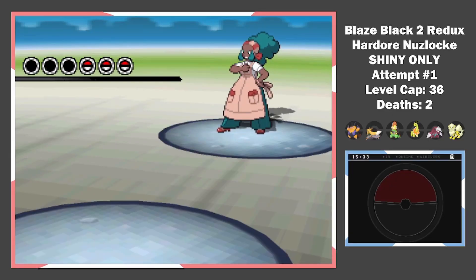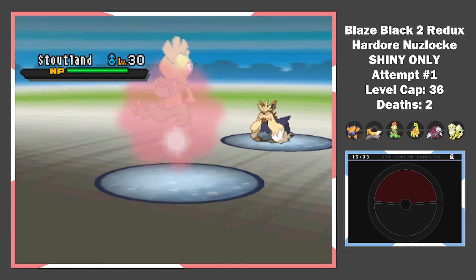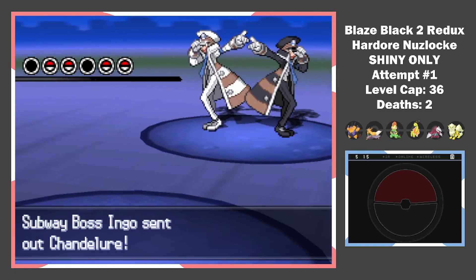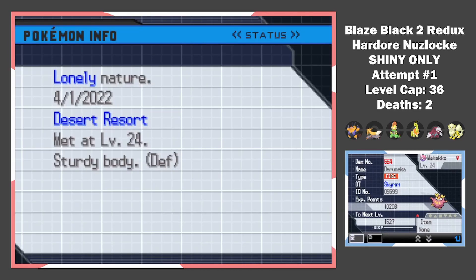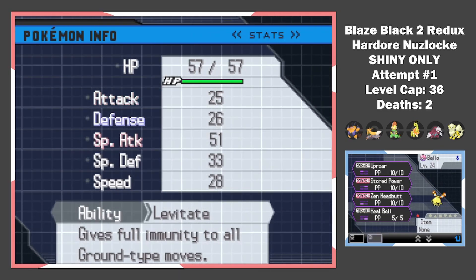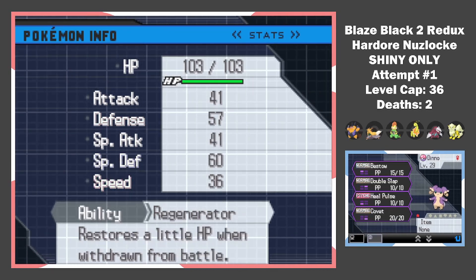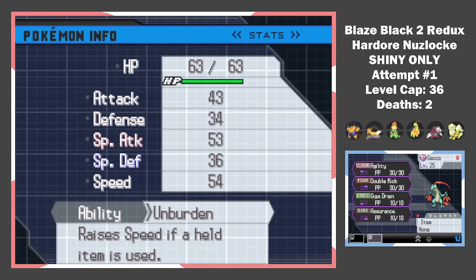Now we get access to a lot of encounters, which means I wasted a lot of my life shiny hunting. We also have to fight Lenora entering Nimbasa, and Ingo and Emmet in a double battle to get access to the Gen 3 starter. After about a day of work, these are all the encounters before Elisa: Darumaka in the Desert Resort, Joltik in the Relic Castle, Solosis on Route 5, Mudkip in Anville Town, Audino on Route 16, and Growlithe as a Grotto encounter in Lostlorn Forest.